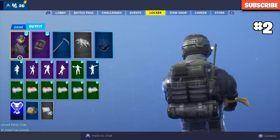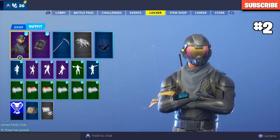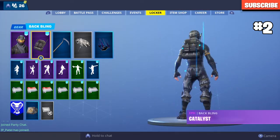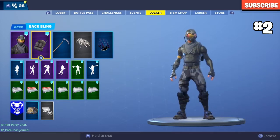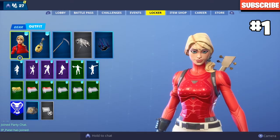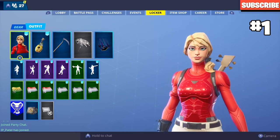In the number two spot we have the Rogue Agent. I got this back in season three when it was a starter pack — I didn't get it when it came to the item shop. This one was one of the best ones, it looked so cool. The back bling goes on nearly all the skins. I really like this one.